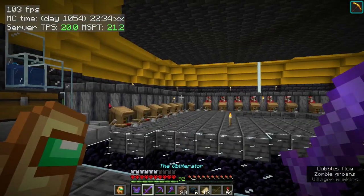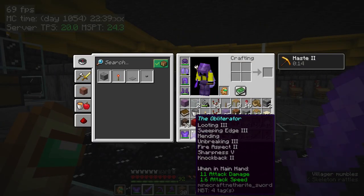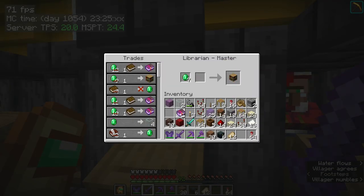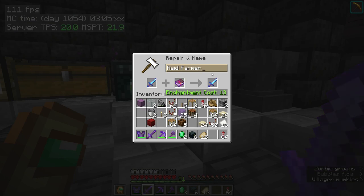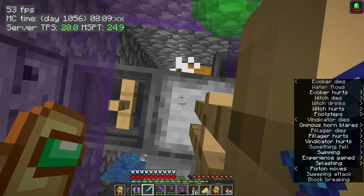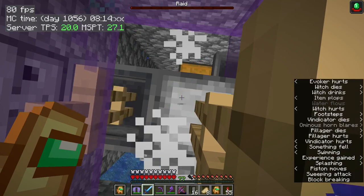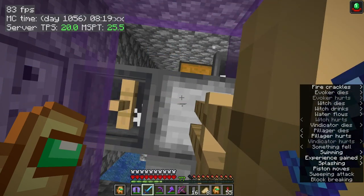One thing I've noticed is that this farm actually doesn't work with Knockback 2. So that means I'm going to need to make a new sword without Knockback 2. I've got it with Looting, Sharpness 5, and Raid Farmer. And after a little bit, as you can see, the farm is up to full speed and it's actually working perfectly — I can hear a lot of mobs dying in the background.